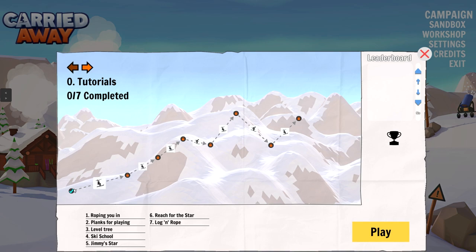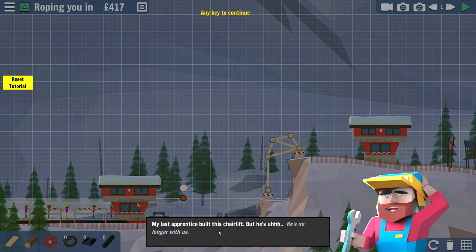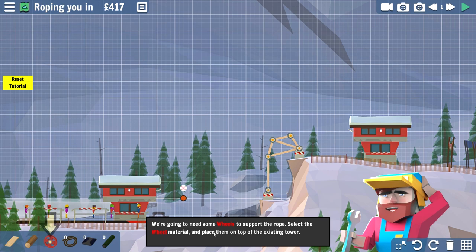It looks like we're on the first part right here. Let's play - 'Roping you in.' Welcome to Rookie Mountains. My name is Jimmy and I'm going to teach you the lost art of chairlift construction. My last apprentice built this chairlift but he's no longer with us. He's dead as hell.